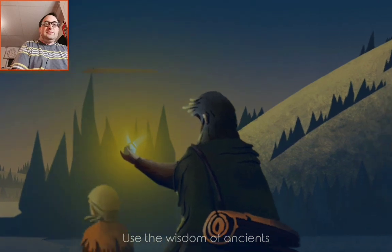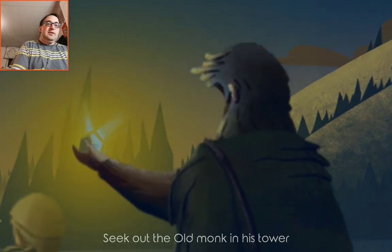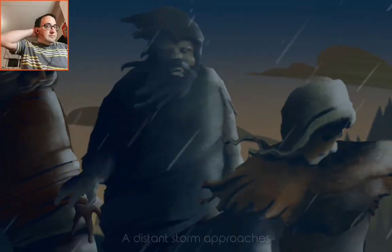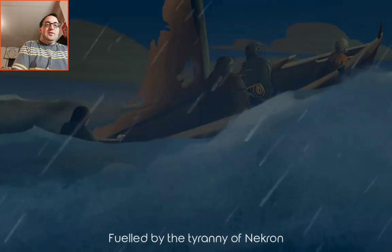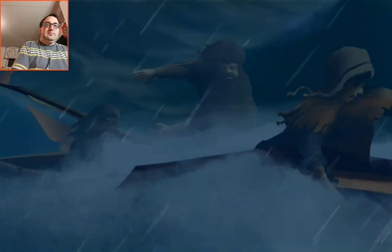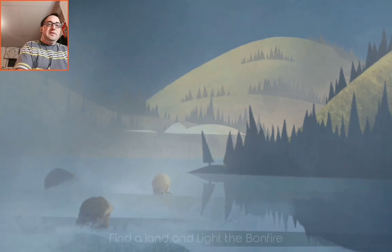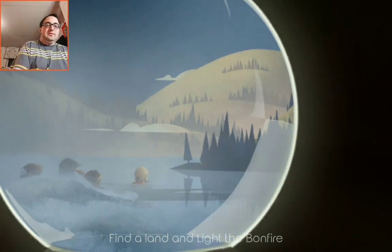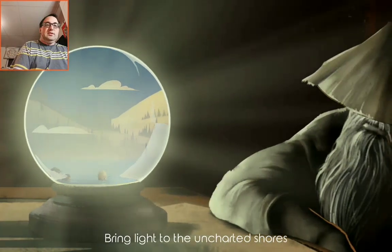Survivor of the Lost Sea. Use the Wisdom of Ancients. Seek out the old monk in his tower. A distant storm approaches, fueled by the tyranny of Negron — there will be many hurdles. But don't give up hope. Feed the bonfire! Find the land and light the bonfire. Bring light to the uncharted shores.